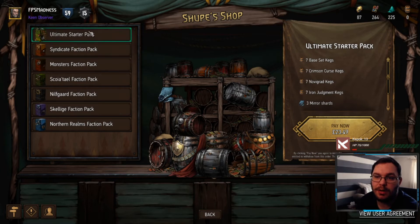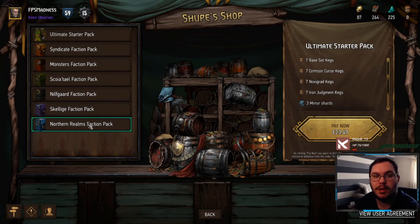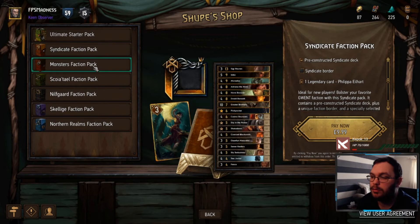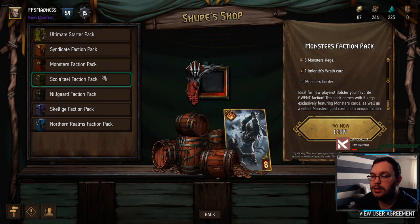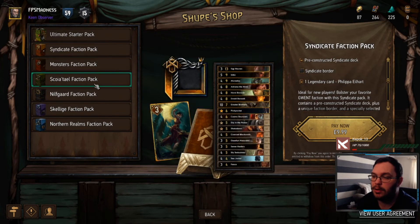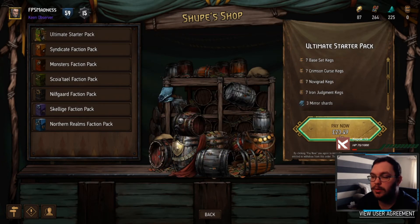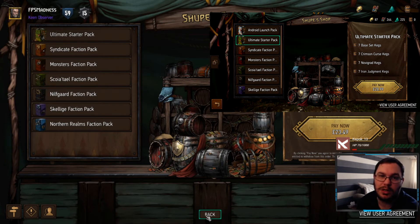A little tip I'd like to give you is save yourself some money. If you look on here, this is on the PC version, we've got the ultimate starter pack here for $23.49. Not everyone wants to pay to get stuff from a game, and I fully understand that — not everyone can afford to. But it's $23.49 on here, and I believe on Android it's $28, if not $29.